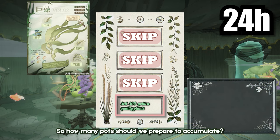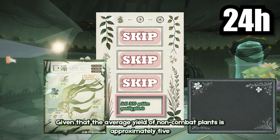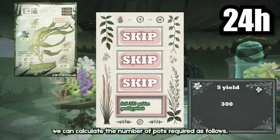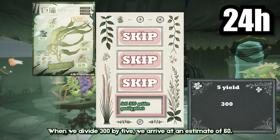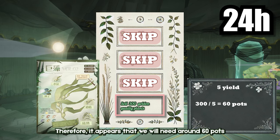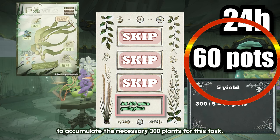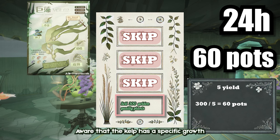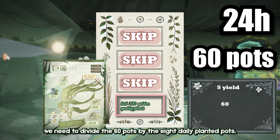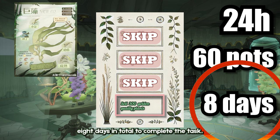So, how many pots should we prepare to accumulate 300 plants to be sold? Given that the average yield of non-combat plants is approximately 5, and we need to gather 300 plants, we can divide 300 by 5, which gives us an estimate of 60 pots. Therefore, it appears that we will need around 60 pots to accumulate the necessary 300 plants for this task. We then divide the 60 pots by the 8 daily planted pots, which gives us approximately 8 days in total to complete the task.